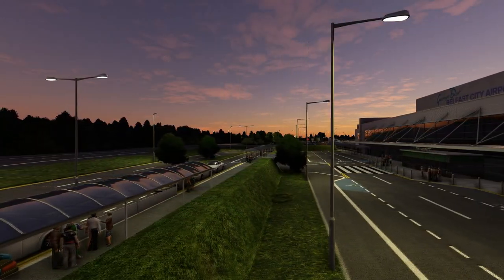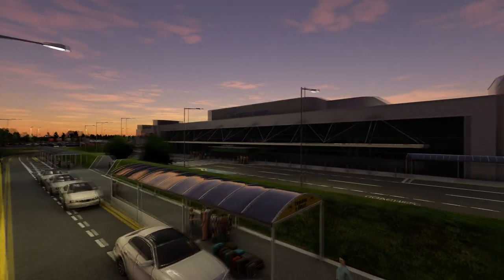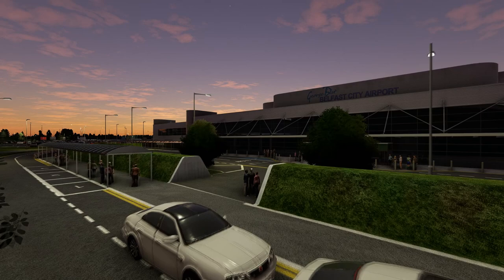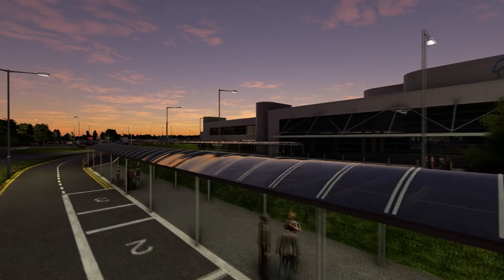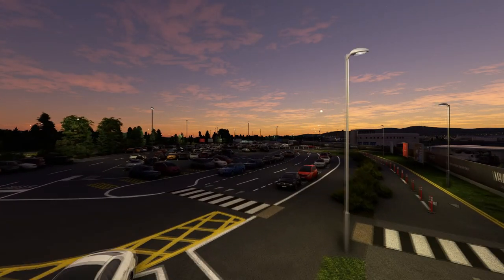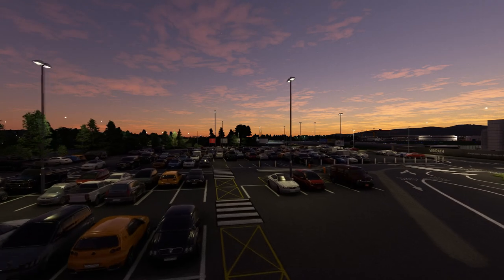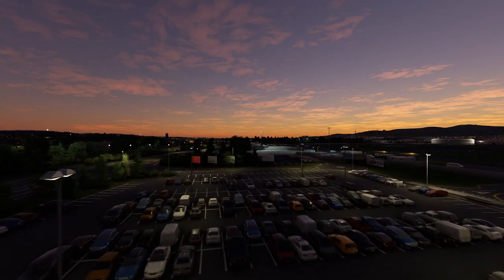Coming across to the other side, there are buses and coach drop-off areas, and here you've got people with baggage — a really nice touch. The car models are lovely right down to the vehicle registrations. Across the car park, land side of the GA apron, signage looks good. There are a few Asobo globes around but the lamps provide adequate parking lighting. Beautiful lighting overall — very very nice indeed.